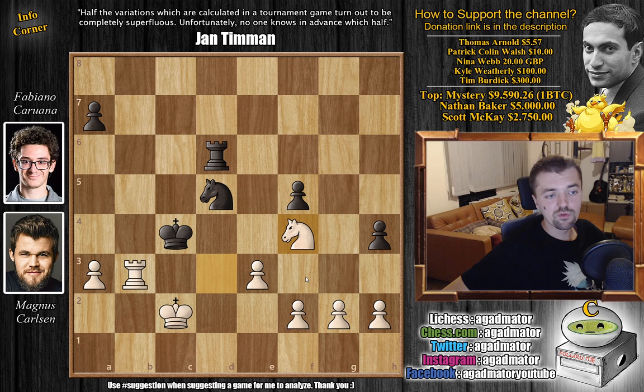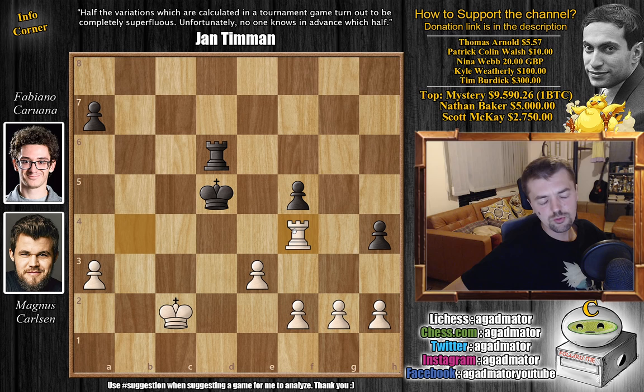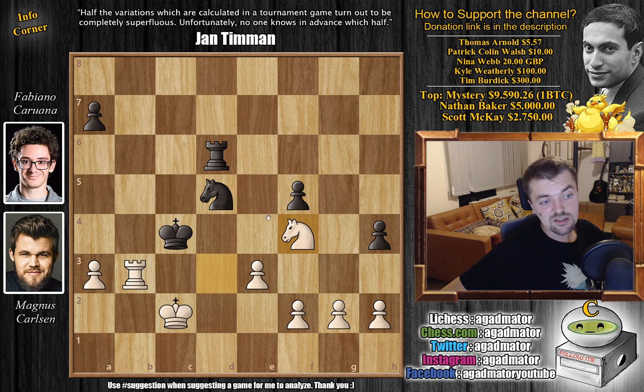So instead Fabi tries rook to d6 as a different plan of defense, and now comes knight to f4. After this knight to f4 move, it was on move 51 that Fabiano Caruana resigned the game. Magnus wins a classical game in the Nimzo-Indian Defense in the classical variation — very exciting stuff. You resign here because you're simply down too much material and don't have any good moves.